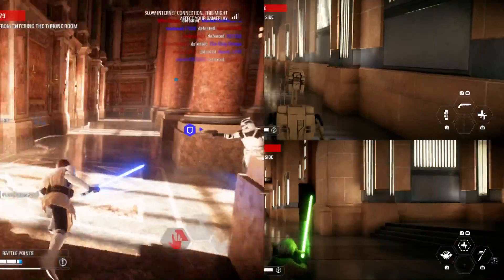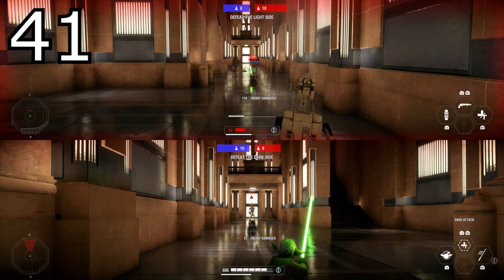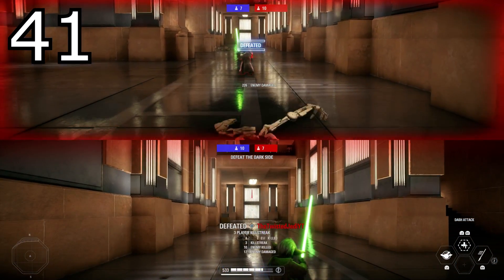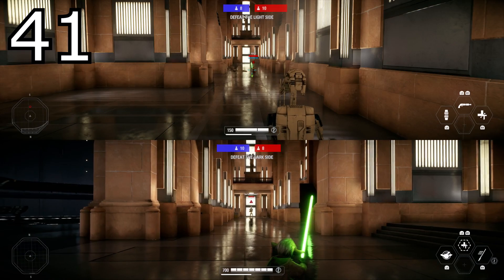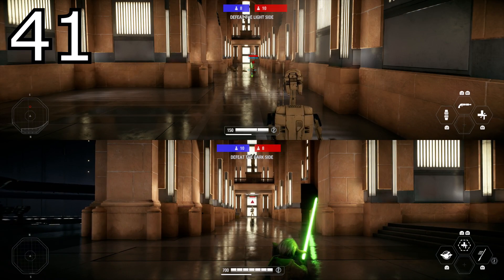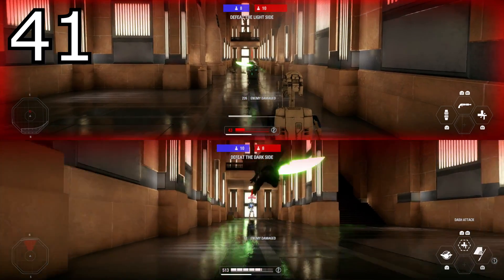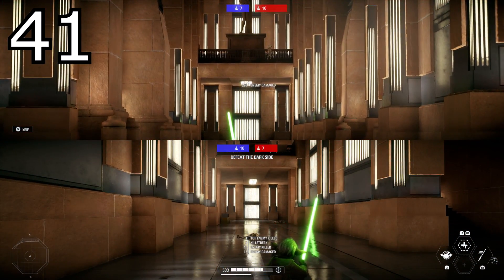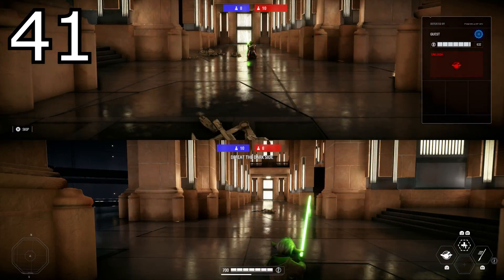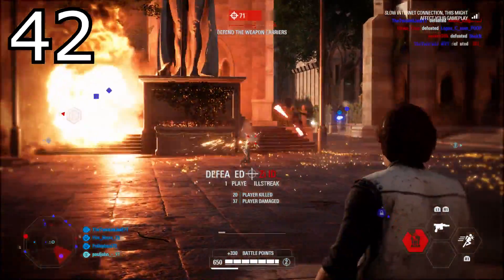Tip number forty-one: abilities like Yoda's dash, Obi-Wan's defensive rush, and Darth Maul's spin attack can also deflect blaster shots. I'll insert a clip from arcade where I'm shooting at Yoda — I use Yoda's dash attack and he deflects blaster bolts straight back into a B1 battle droid. If you can time it right and keep that reticle on your enemy's face, this can deflect blaster bolts back at them and be really useful for picking up kills.